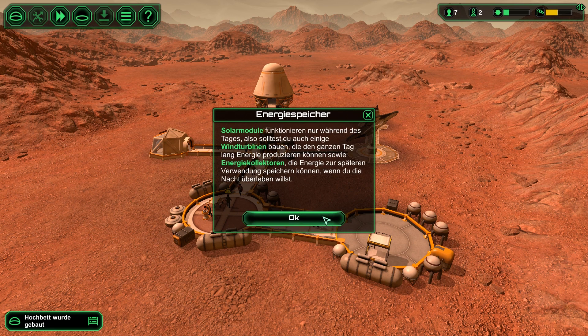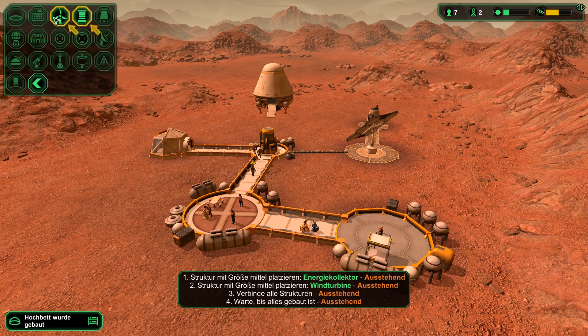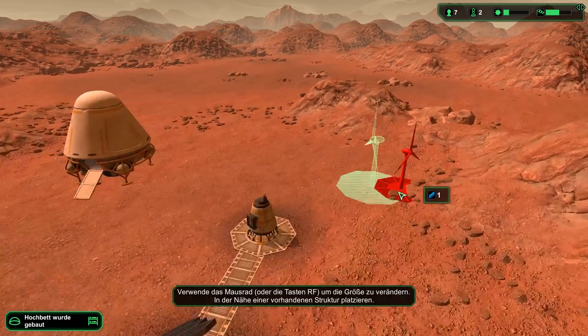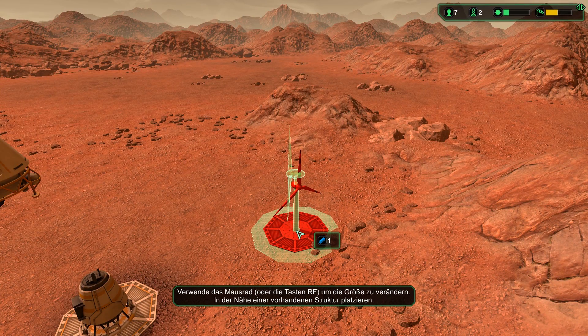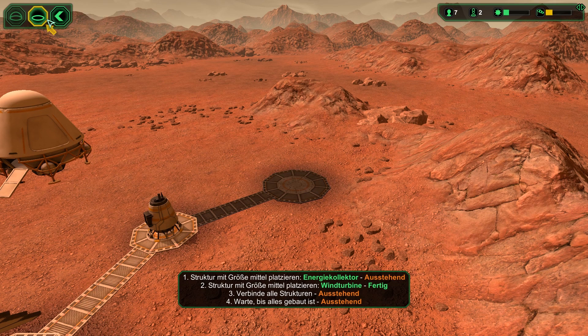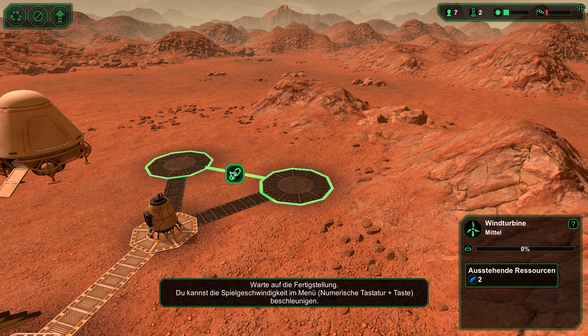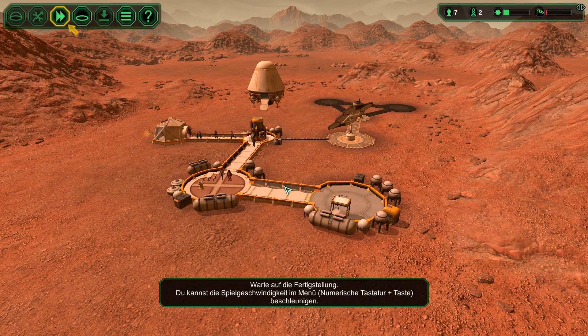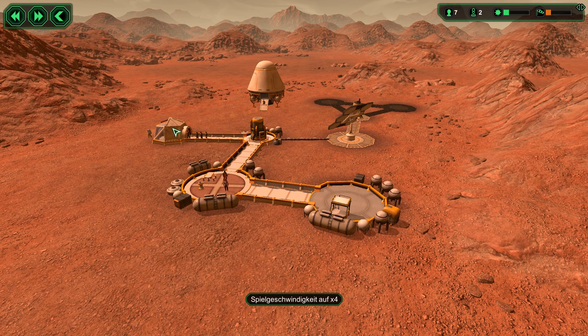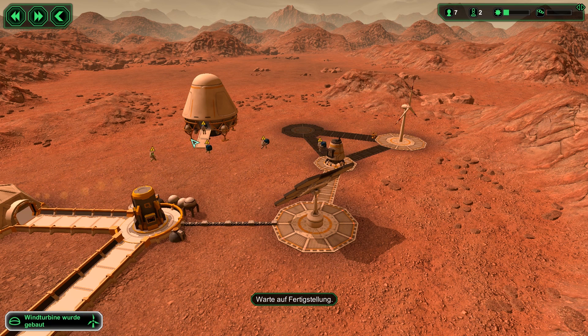Strukturen benötigen verschiedene Mengen an Energie — Solar, Windturbine. Die meisten Strukturen können in verschiedenen Größen verbaut werden. Größere Strukturen benötigen mehr Ressourcen, bieten aber auch mehr Platz und Funktionalität. Klingt logisch. Immer alles gut miteinander verbinden — und natürlich wieder auf schneller stellen. Ich weiß ja nicht, aber so spannend ist das jetzt auch wieder nicht.